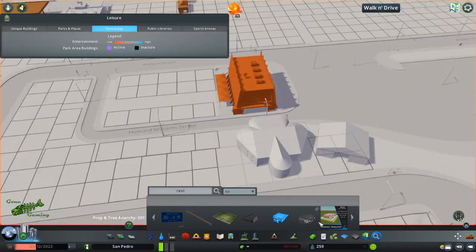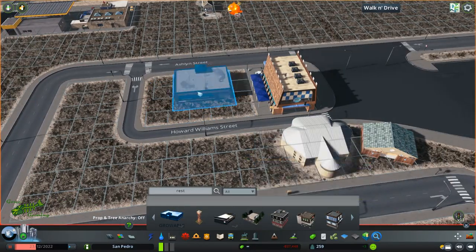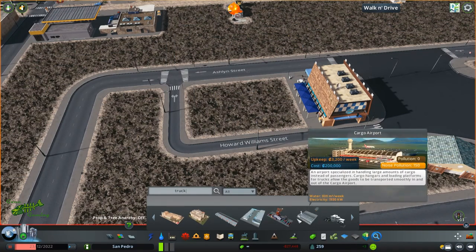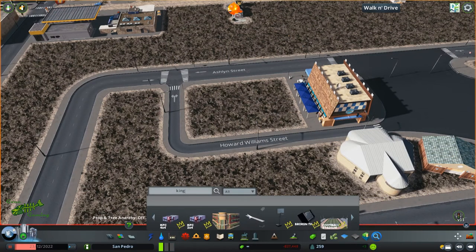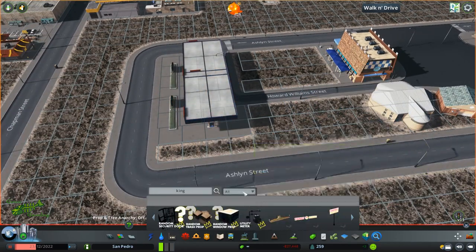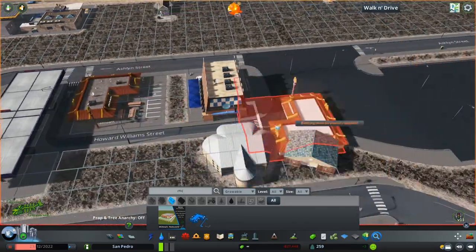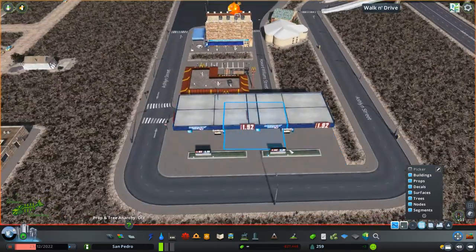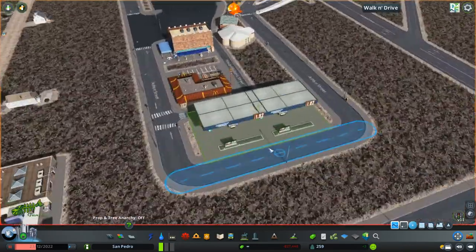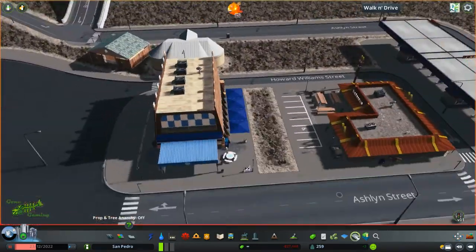So I just kind of threw this down. It's pretty basic, but I think it ended up looking really nice once we finished it up by the end. Basically, as far as any American would know with our truck stops, there's usually a gas station, and definitely typically a McDonald's, a Burger King, something along those lines — some sort of fast food.